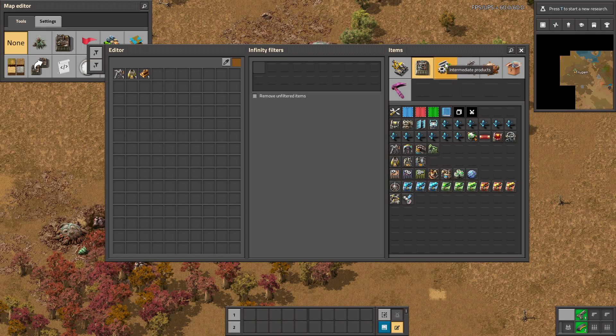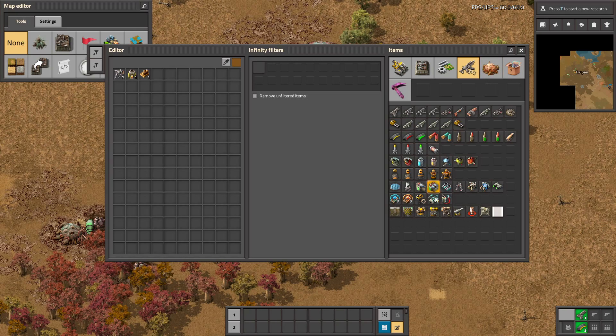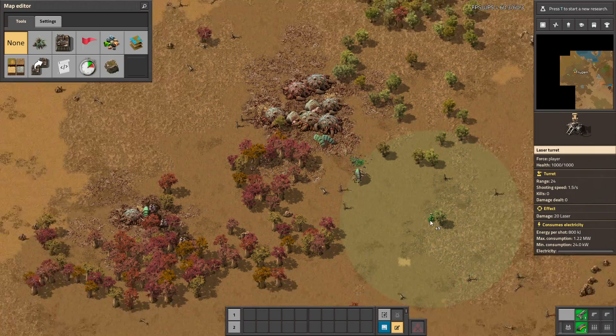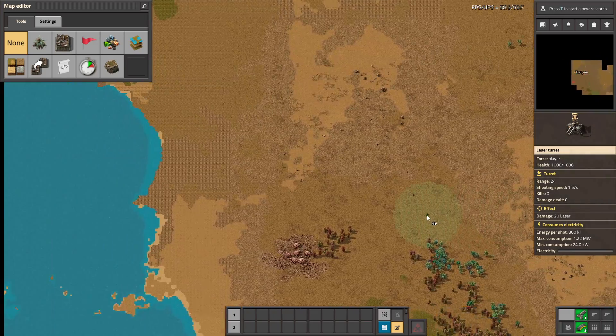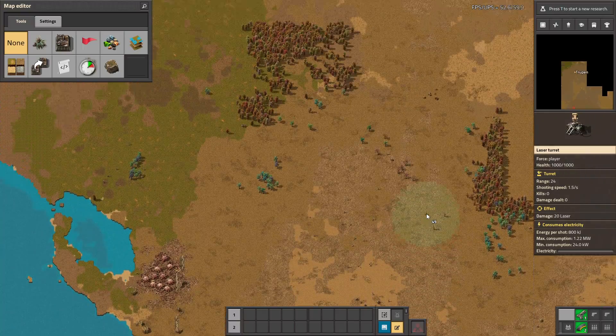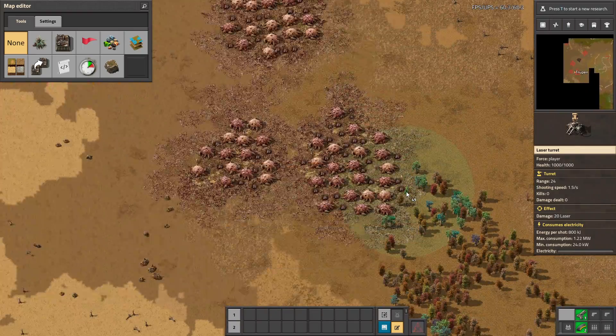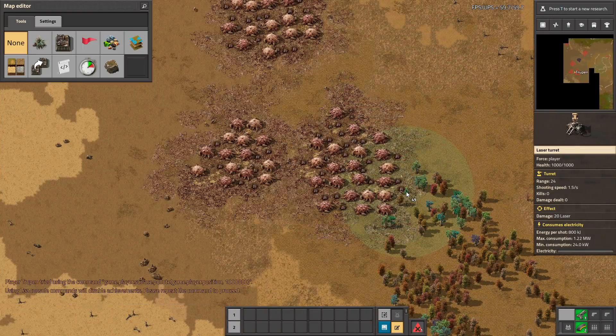This is the power draining crystal — interesting. Let's build that and see. The acid is faster and you cannot dodge it. Let's look for other types of biters. There are some normal ones here. Let's generate some pollution to trigger more.